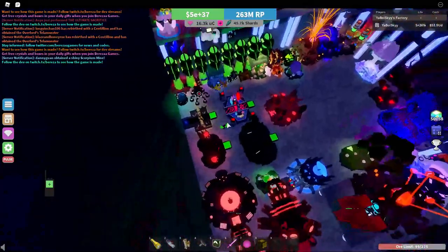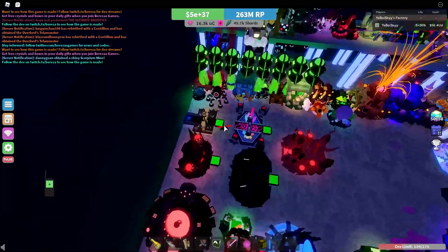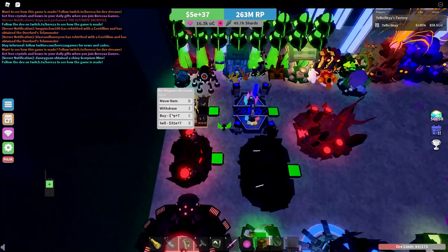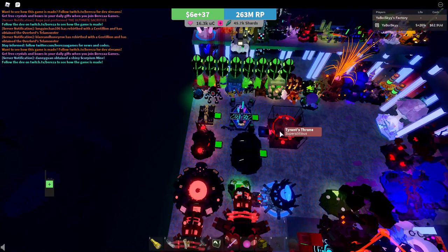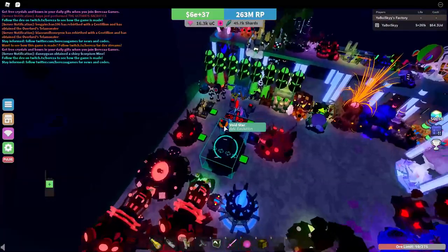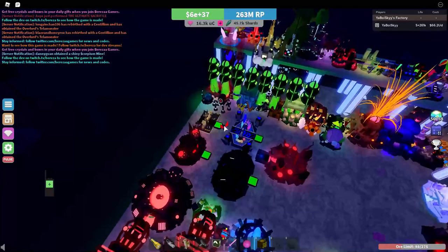Manual resetters are quite a bit faster than any automatic lines. The way this works is you let your ores go through the setup, they go through the Tesla, and then you just move the teleporter. Once they go through the daystrophy, you move it again. Once they go through the final upgrader, you move it again, and then after they go through there, you move it over. This does have a pretty significant downside of requiring a lot more focus being manual, but if you're worried about speed and optimization, this makes a pretty huge difference.